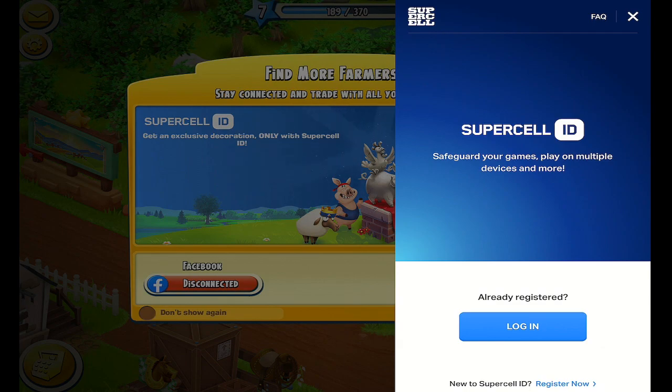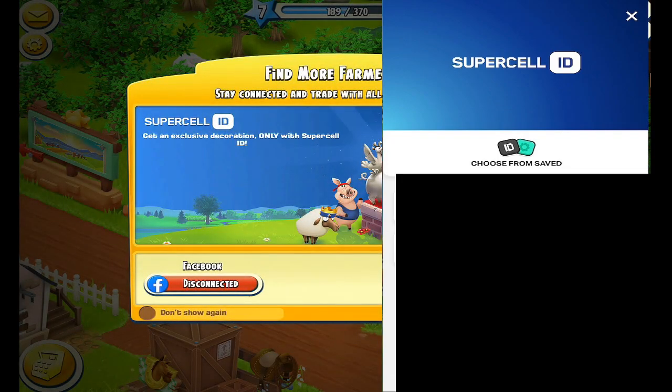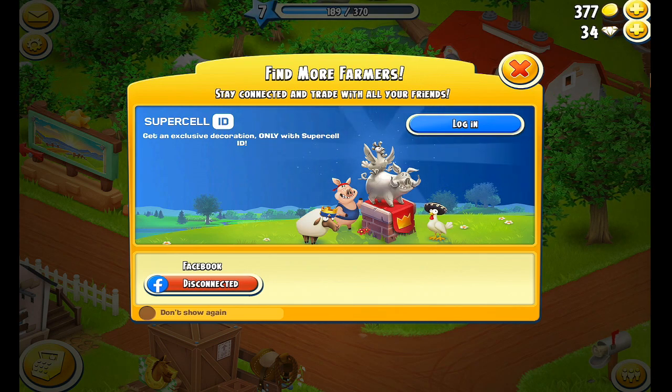Your current email address will show up when you go to log in to either one of the farms. It's very easy, very simple. If you get confused about how to do this, don't hesitate to get in touch with me. Here we are back where you're going to create your new ID — and that's it, it's that easy.